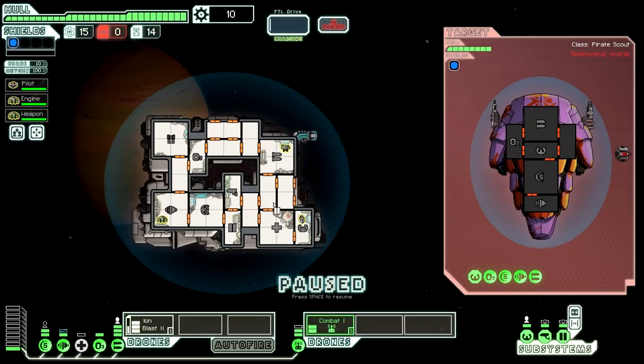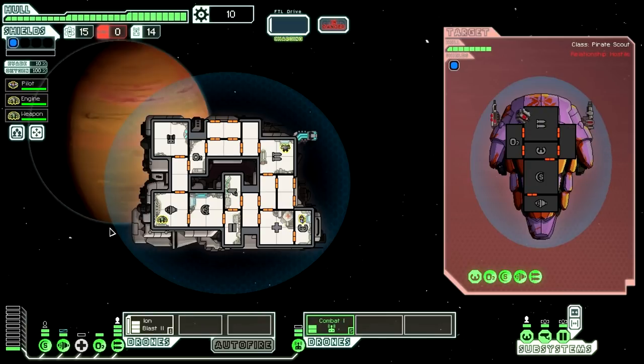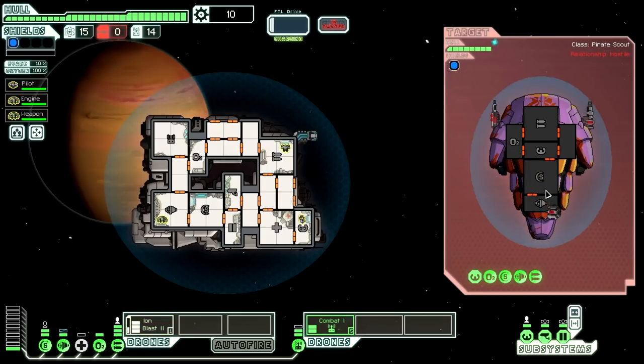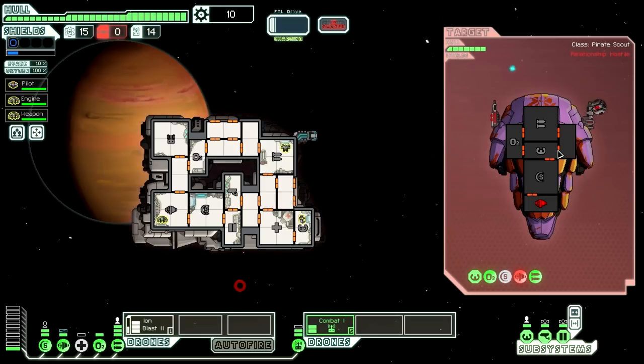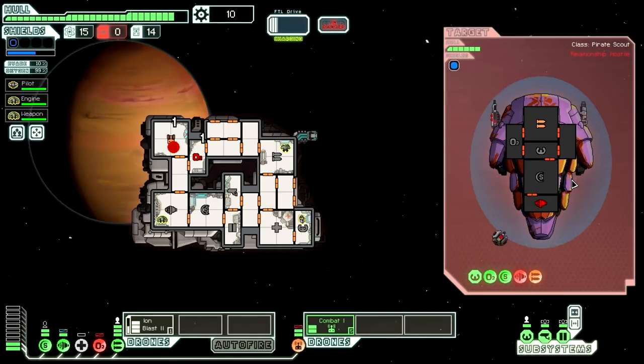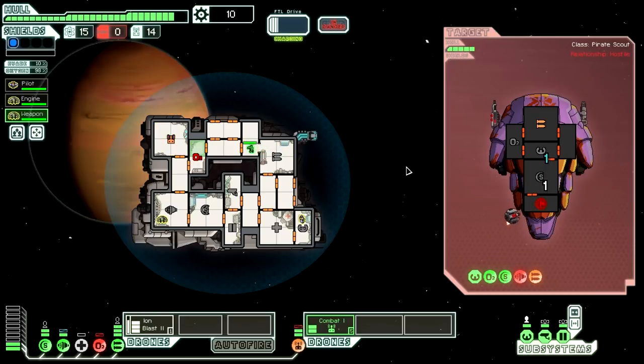Let's have our Combat Drone come out. That did cost us a drone part, but it only takes two power. Our drone is going to do work, but not very good work. Ion Blast comes up so quickly, so we're just going to remember to constantly have our Ion Blast firing, just so we can keep enemy shields down and other subsystems if possible. That is a really powerful laser for them to be starting off here. Let's have our weapons personnel go over — they're going to be dead soon, so I don't think we need to worry about fixing our drone part right away.